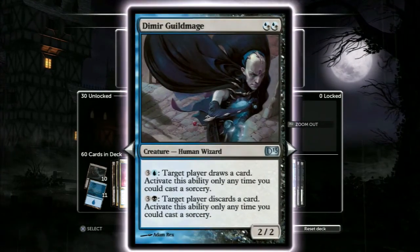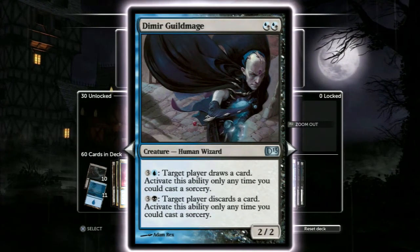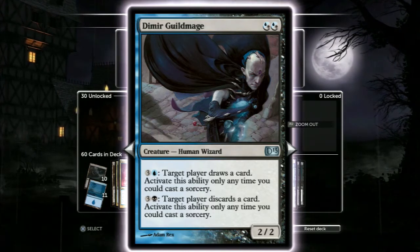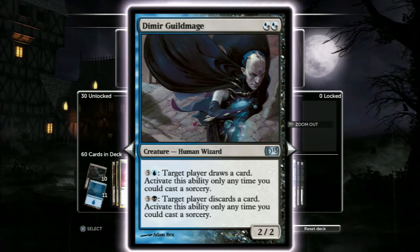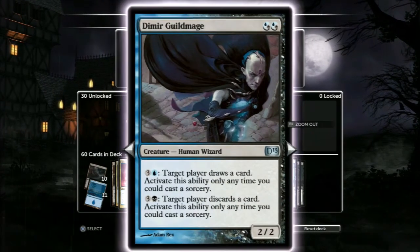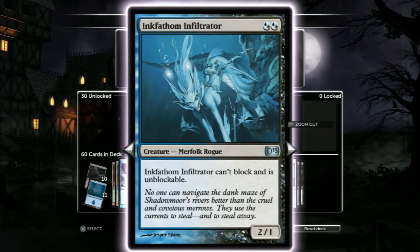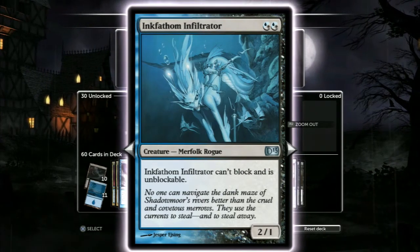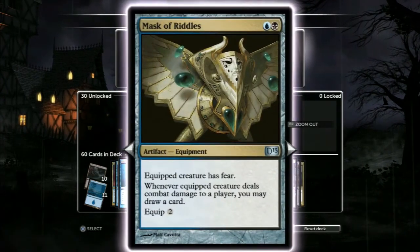Dimir Guildmage — this guy's good. The discard is undervalued a lot of times. The draw is kind of overvalued, but the fact that both are on this card — they cost four, sure — but having both abilities is very awesome. We have got both of this guy in the deck. Now we've got Inkfathom Infiltrator — unblockable, can't block, but it is unblockable. It's a two-drop, two-one. Both of them are in here as well. Like that quite a bit.